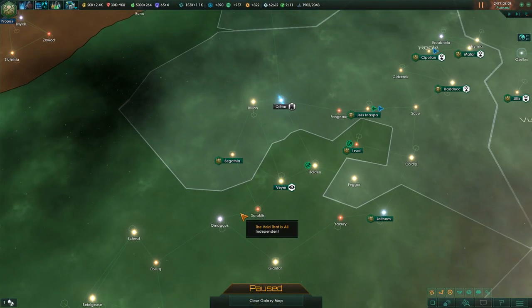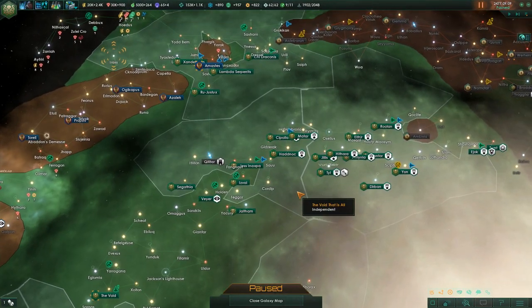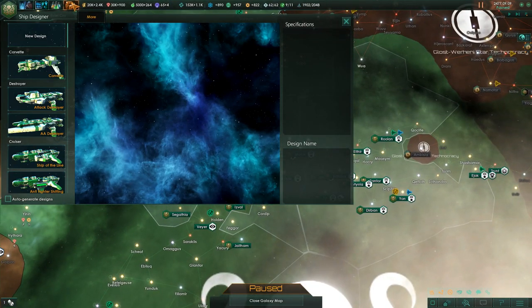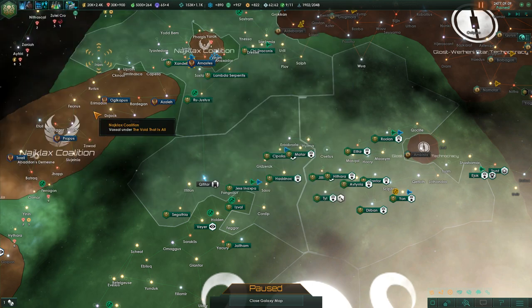Welcome back to this tutorial series on how to play the game. Today we're going to do something that has been requested many many times: we're going to talk about ship designs. Ship designs can be found in the 'More' menu all the way at the bottom, or you can hit F10 to find yourself in the ship design menu.